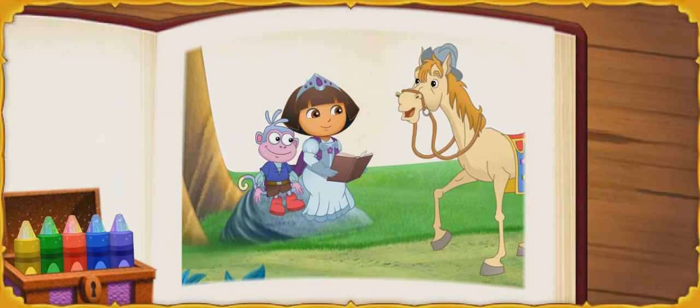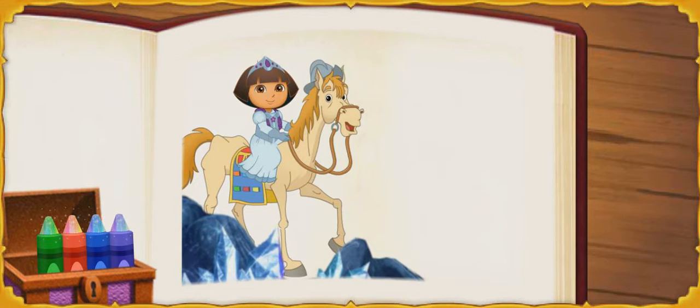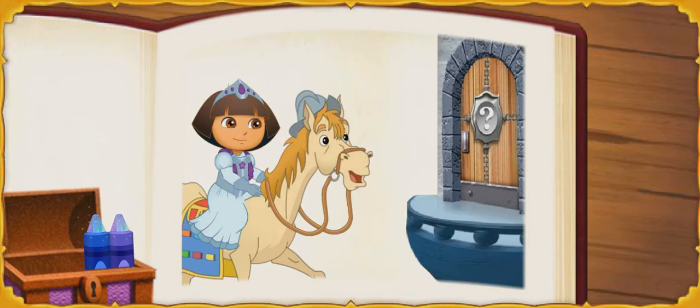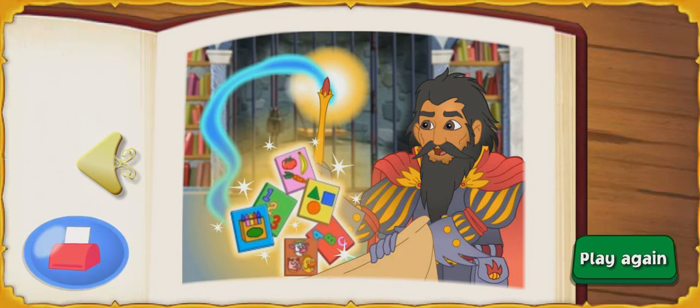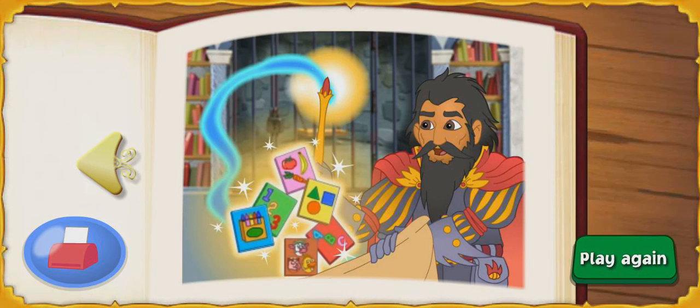Thanks for all your help today. We couldn't have saved Don Quixote without you. The storybook crayons we collected can also add some magic to our story — click on them to add detail to the pages. Mira! What a beautiful picture! Now click on the next crayon. Muy bien! All right! Excelente! Click here to print coloring pages from your story, or click here to play again.